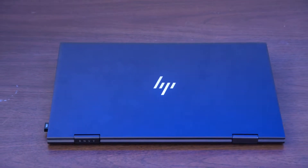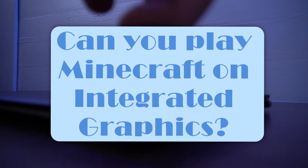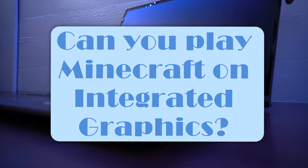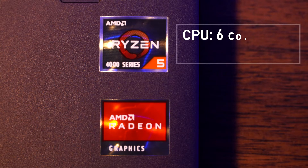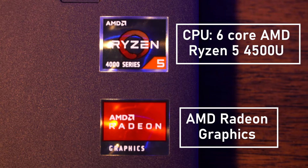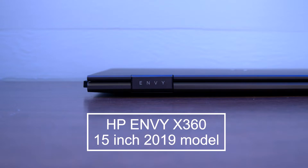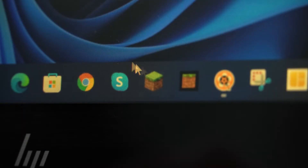Hello everybody and welcome back to OnMod. In today's video we're going to be doing something a little bit different — asking and answering the big question: can you play Minecraft on integrated graphics? I'm going to be doing the following tests on the CPU of my computer, which is a 6-core AMD Ryzen 5 4500U processor with integrated AMD Radeon graphics. The specific model is the HP Envy 360, the 15-inch 2019 model. Now let's jump right in and see if playing Minecraft on this type of potato PC is even possible.